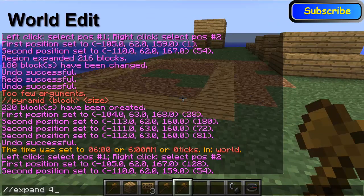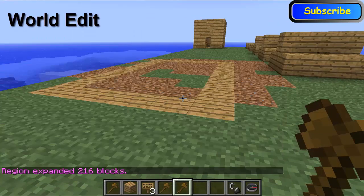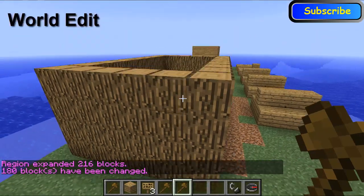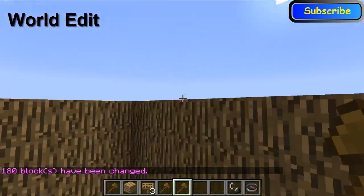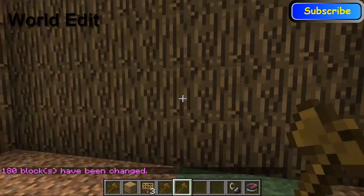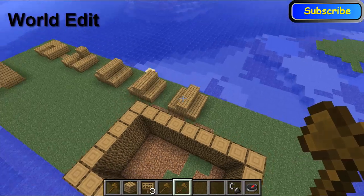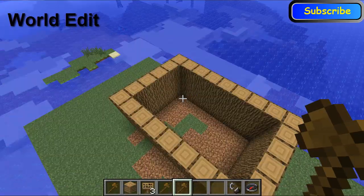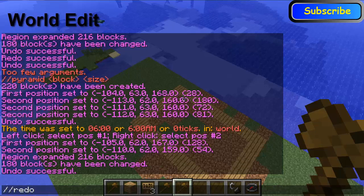How many high? So I'm going to expand it four up, and then forward slash forward slash walls and I'm going to use logs. So it'll create this for you — four high, all the way around into the area you have selected. To undo this you just do the same but 'undo', and then also 'redo'.